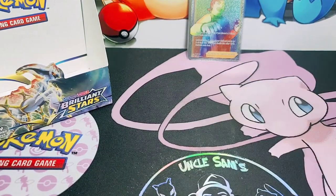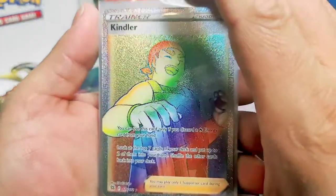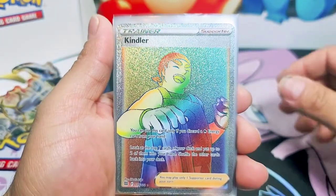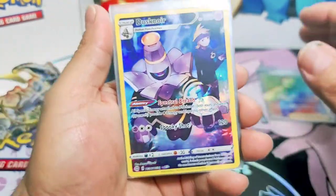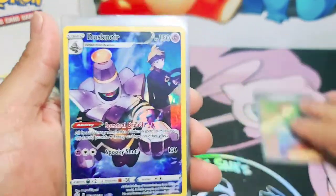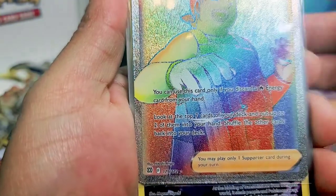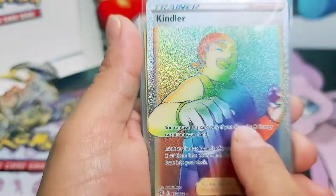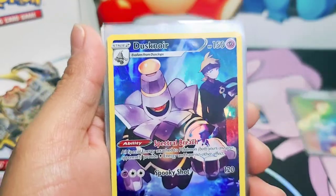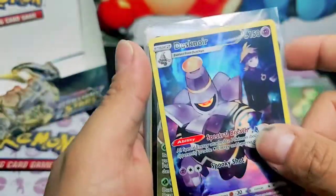Alright everybody, let's do a quick recap. Look at all these hits guys. This is beautiful. Rainbow rare Kingler - that's the main set. So I'm going to do two piles: main set and the subset. The number on that is 179 on the set. So this is one of the secret rares - you see it's 172 cards but it's number 179, so that means this is one of the secret rares on the set. This is the subset number six. And we got Dusk Nor - beautiful card.